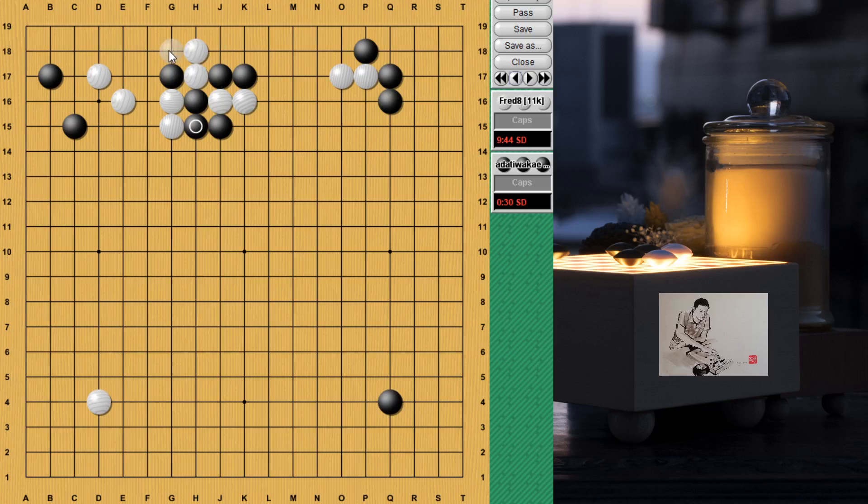But if this happens, white can ladder this direction. So black needs this atari too, and then connect. Now when white goes out, black has to protect somehow, but it's not so easy. It's actually painful when this happens. It's still a fight, but it feels like black crawled too much in the top, and now he's running in the middle heavily. This looks okay for white. So yeah, black needs to connect, threatening to capture at G18. So white turns, but this will hurt the right side.